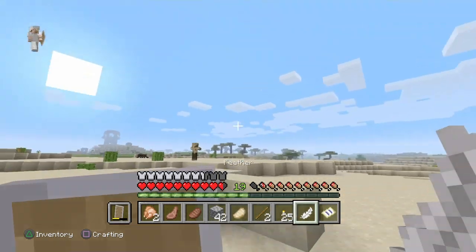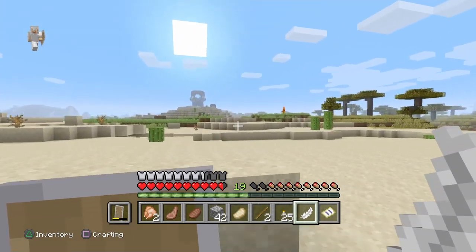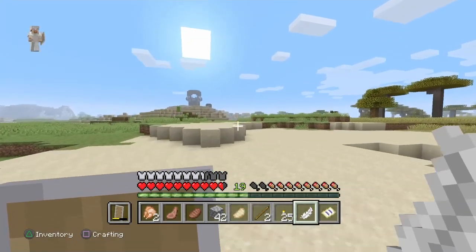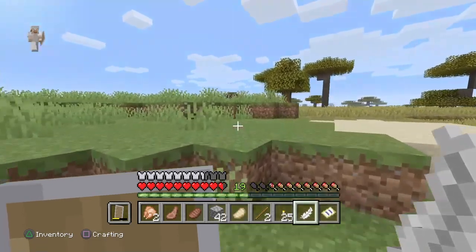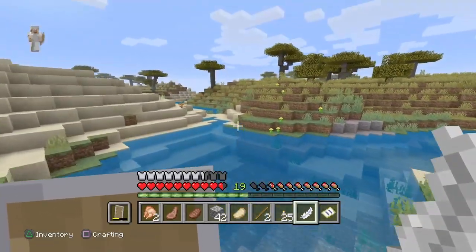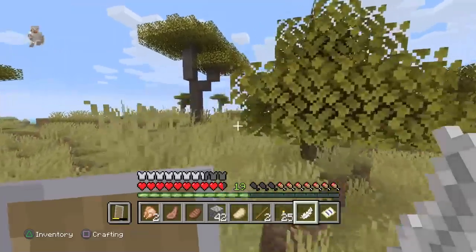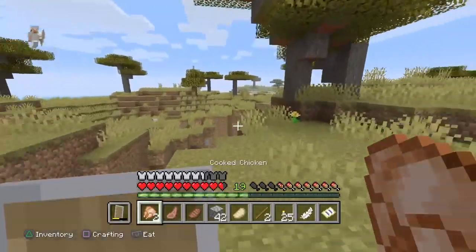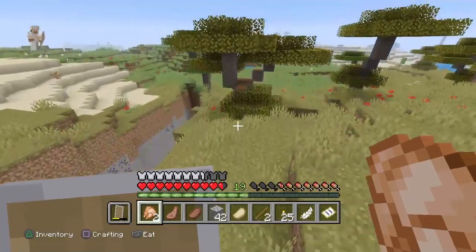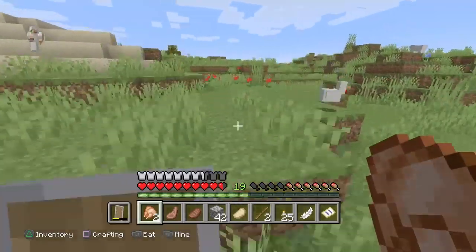I'm definitely coming back for this village because there's some good stuff. I haven't really explored the new villages that much yet. I will have to do a raid — once I get the bad omen from those patrols, I can come to this village and start a raid. Usually that's a bad thing, but then you get the Hero of the Village effect which gives you discounted prices with villagers. I could use those discounts because seven emeralds for bread is not okay.